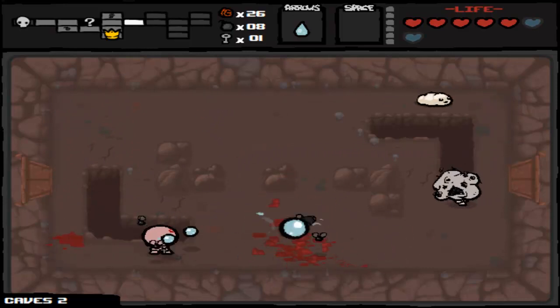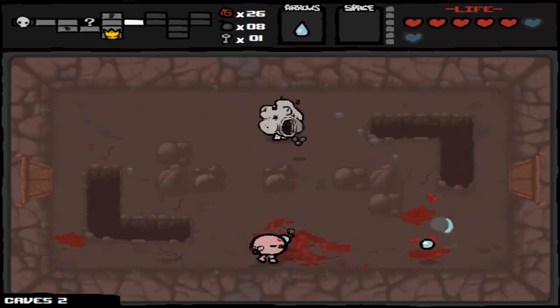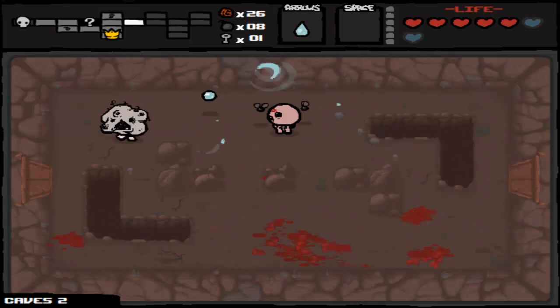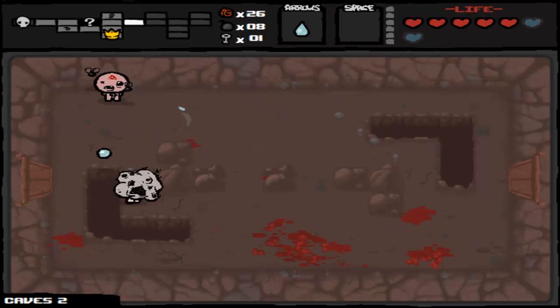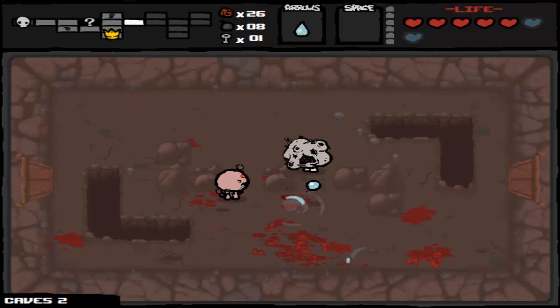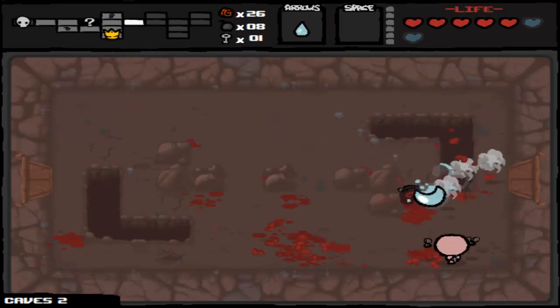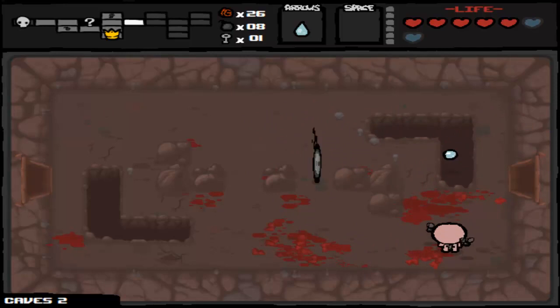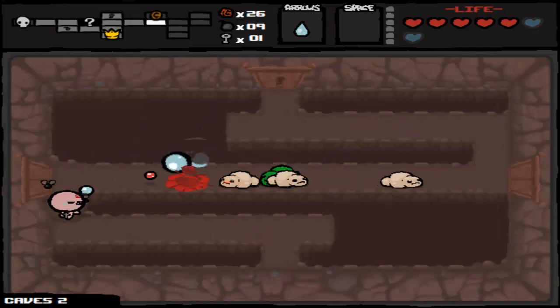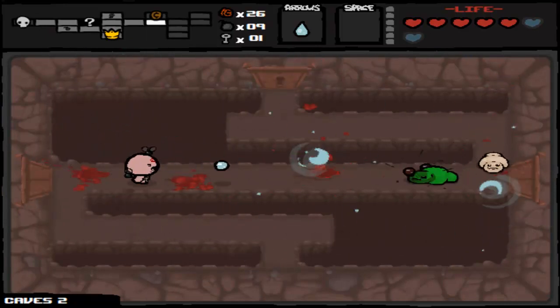These actually look like they might be the charging ones — if you get into their line of sight in a straight line they'll charge you. I hate these things. Little Dust Bunny Dudes — they just run away from you and call flies. Grab another bomb there. These are the firing ones — had those been the charging ones, that could have been fun.